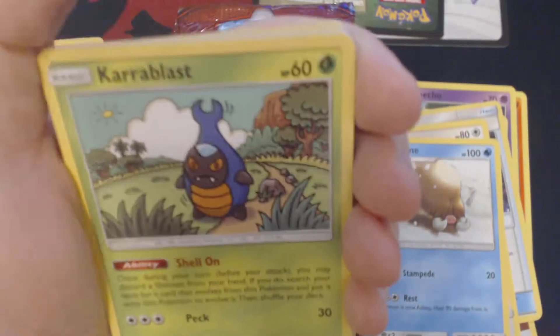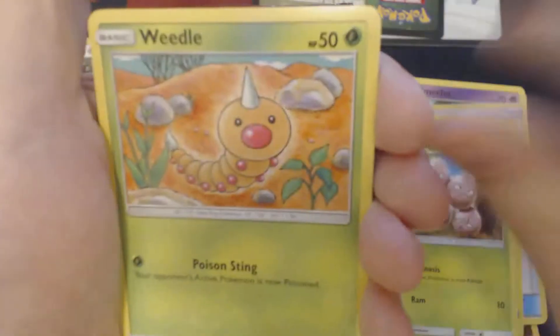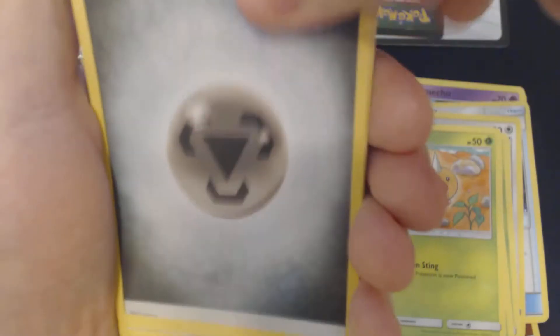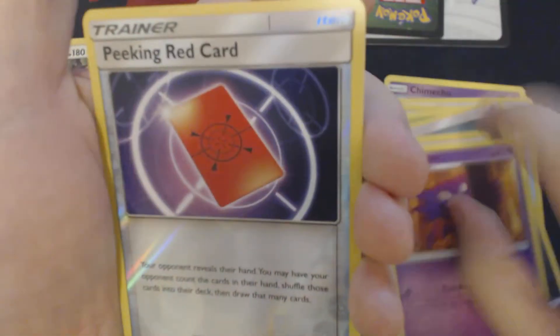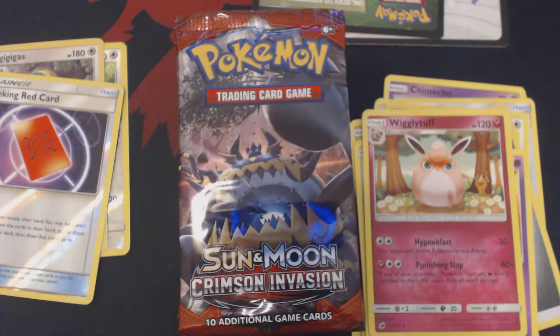We start this off with Caroblast, Swablu, Pumpkaboo, Execute, Weedle, Metal Energy. Come on, get out of there. Miltank, Psychic Memory Haunter, Reverse Hollow, Peeking Red Card, and Wigglytuff.